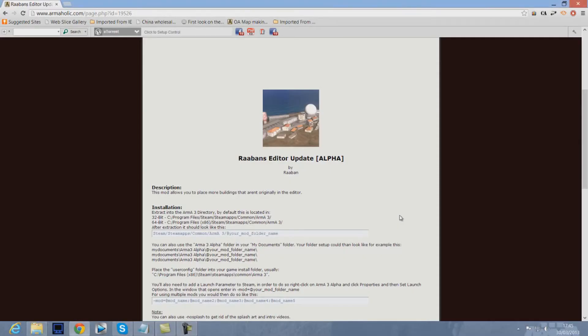Hello guys, it's Jack here doing another ArmA 3 Alpha tutorial. Today I'll be showing you a mod where you can place more buildings that aren't originally in the EDIR. It's called Rabanne's EDIR Update Alpha, it's by Rabanne.